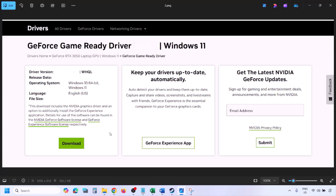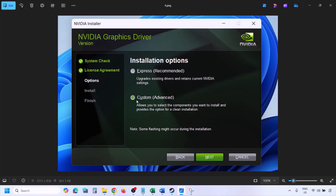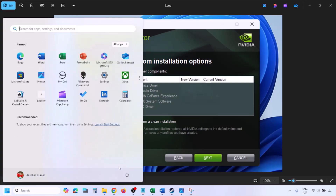Once the download is complete, run the exe file. Click Agree and Continue, then select the Custom option (not Express). Click Next, and on the next screen put a check on 'Perform a Clean Installation'. Make sure that box is checked, then click Next and let the installation complete.